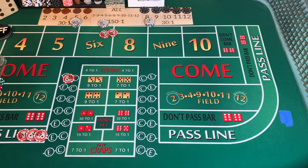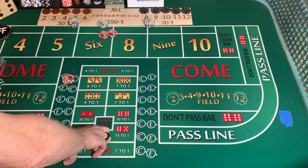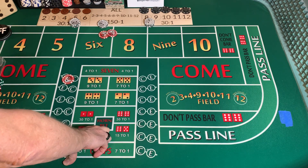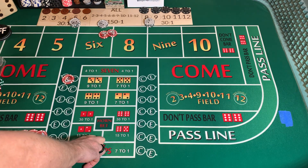Good evening, everybody. We're back at it. This will be episode 15 of our series. We currently have a little over $3,300 in total money, up from $600. We have split that into a reserve account and a working account. Right now our working bankroll is $750.